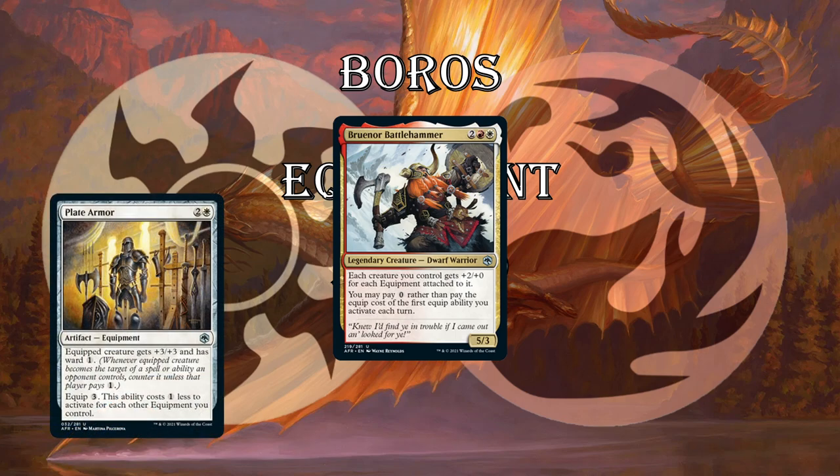Next up, Plate Armor — we talked about this one, but putting it on Bruenor, it also has Ward on Plate Armor, so Bruenor becomes even harder to deal with. Bruenor is a 10/6 Ward 1. Just insane. You play Plate Armor on turn 3, Bruenor on turn 4, equip Plate Armor to Bruenor for free that turn — attacking for 10 on turn 5.